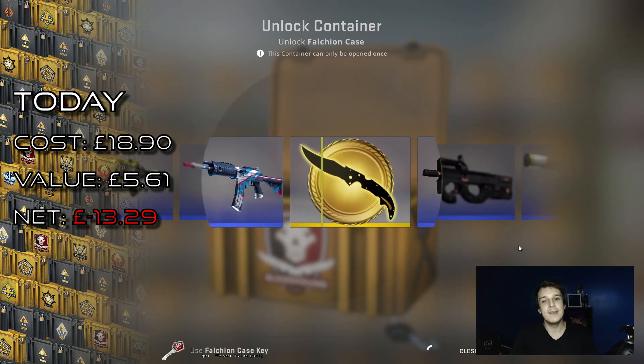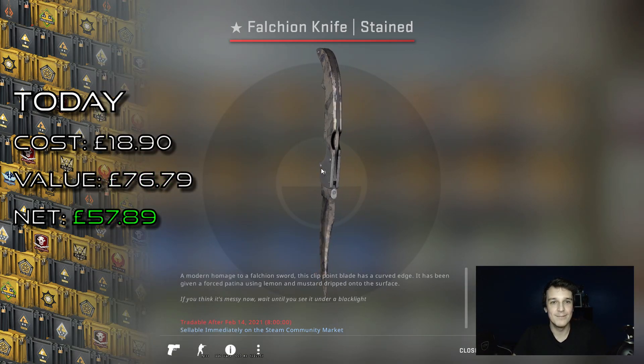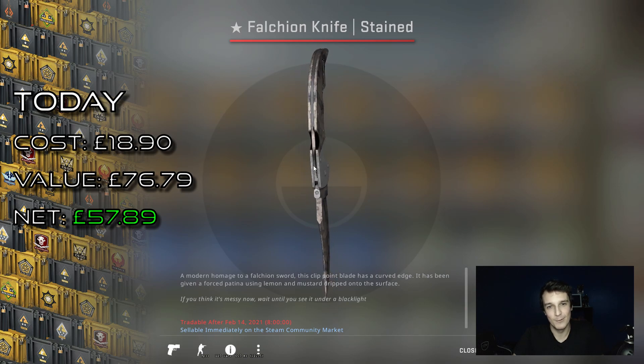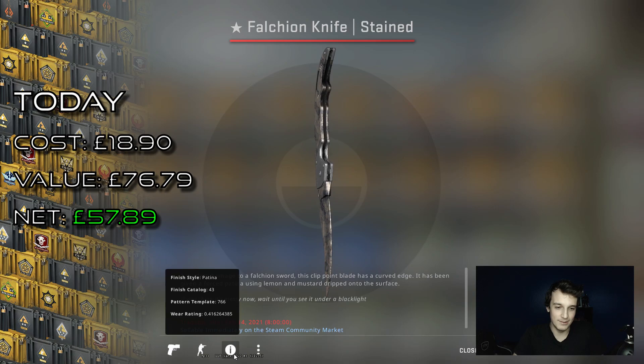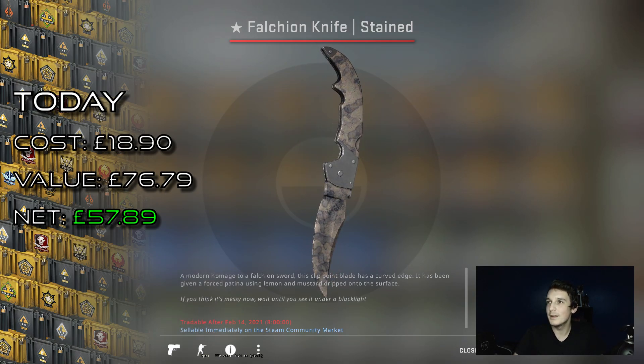Oh my god, yes! A knife! After so many cases — why does it have to be a Falcon knife? Falcon Knife Stained in really bad quality. Holy crap. Probably turned a decent profit there — I'm just gonna check this really quickly. The stained is worth between £60 and £90. So actually this one is worth £70. That is a lot of profit!